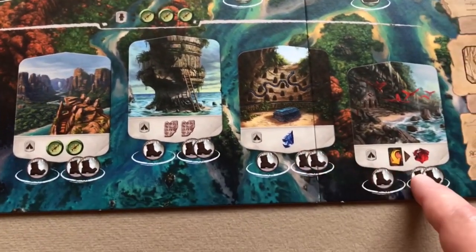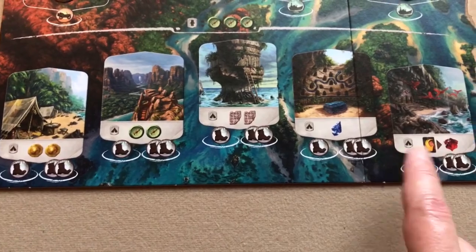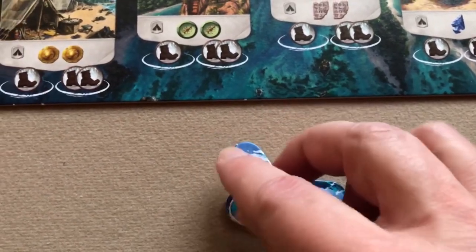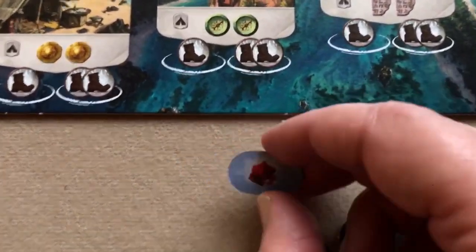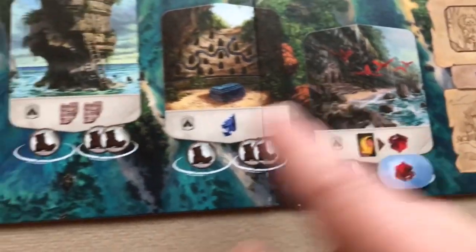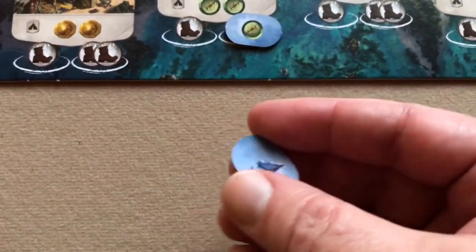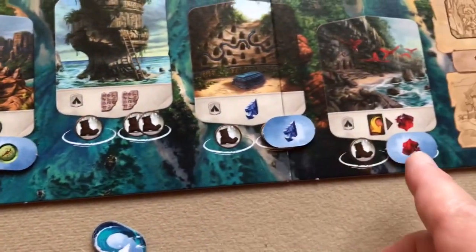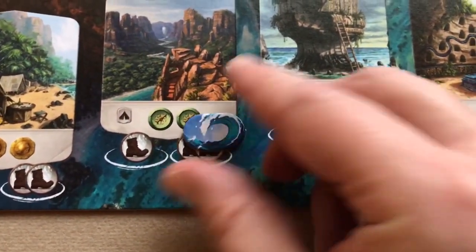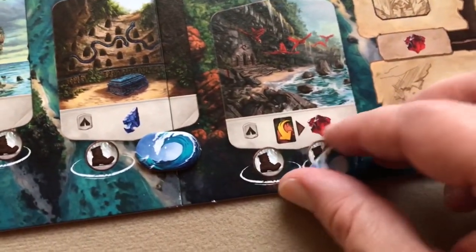Next, you may block off some action spaces. In a four-player game you block none; in a three-player game, mix up the blocking tokens, turn over three of them, and block the two-boot space on the corresponding areas — compass, arrow, and so on. Those spaces are unavailable this game. The tokens go back in the box.